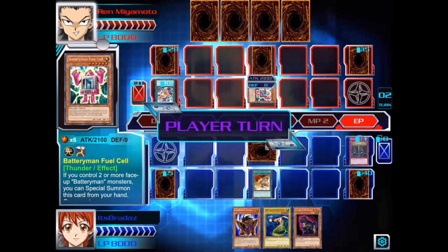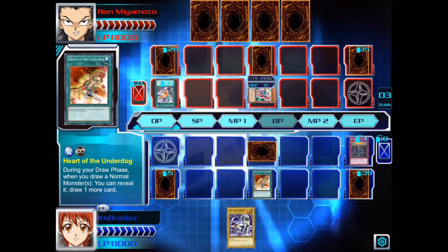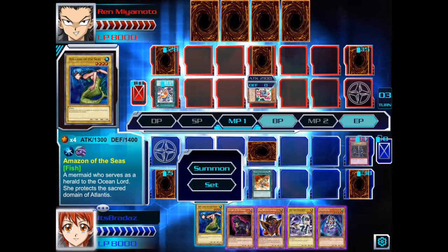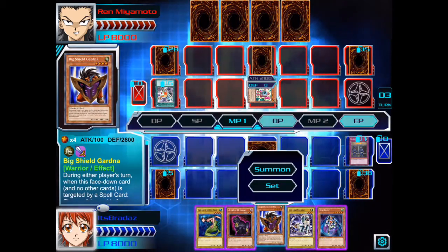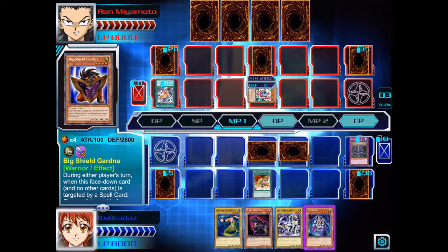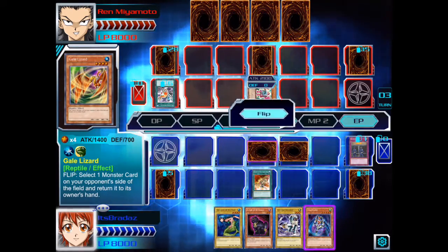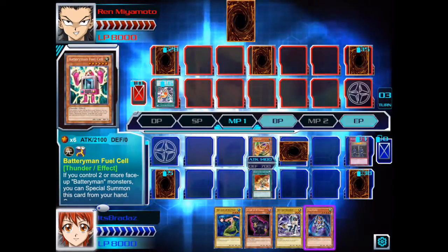We might as well destroy it rather than going for life point damage — actually, we can do both. I'll activate the Power of the Underdog to draw an additional card. We'll set Big Shield Gardna, flip Gale Lizard, target that, return to the hand, and we'll then attack directly.